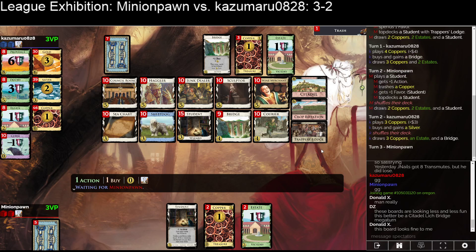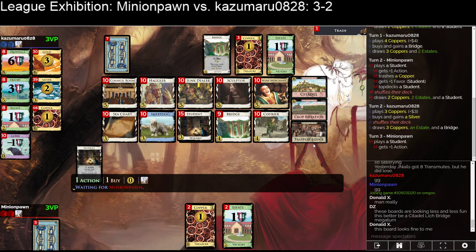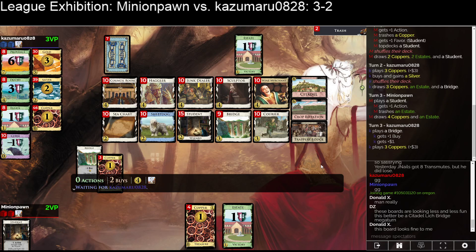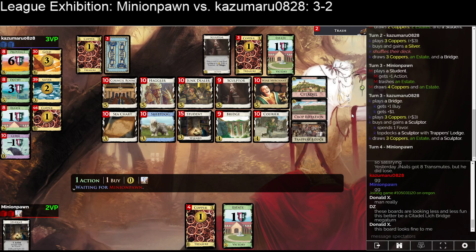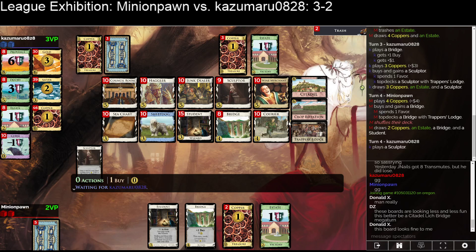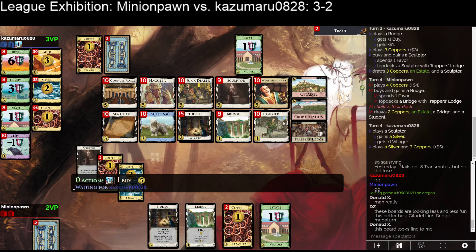Bridge-Silver really — that can't be right. Minion Pawn is going to have four Coppers in those bottom five cards, so they are going to draw three money next turn. I think you just trash a Copper here and then buy a Silver next turn, because we could have had a Student, trashed a Copper, and top-decked a Silver. I see Kazoo's point — if you hit five on turn three you top-deck a Junk Dealer and you're pretty happy. Our Village is Citadel. They get a Sculptor — they're going to sculpt the Silver and then buy a Junk Dealer.